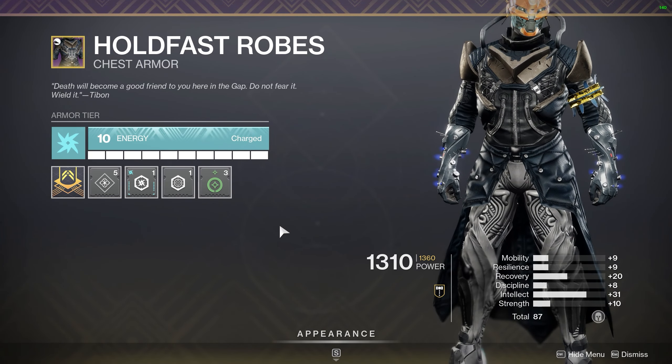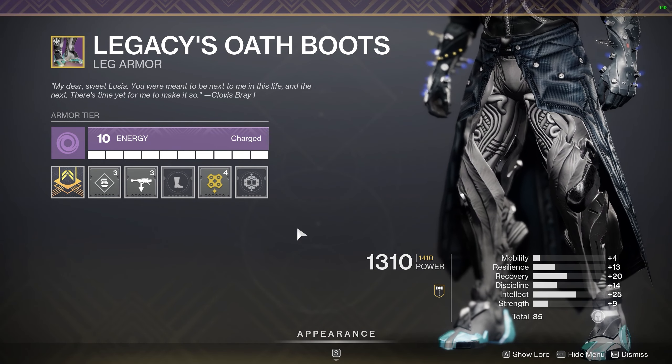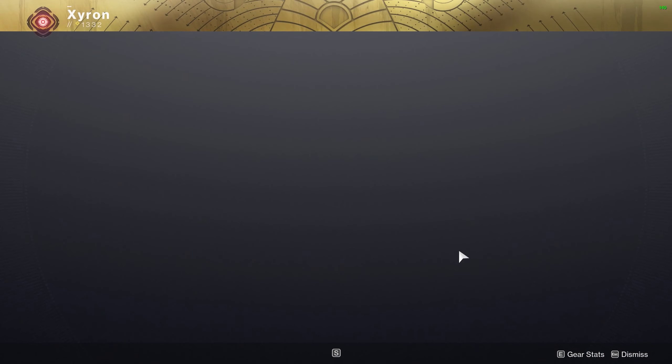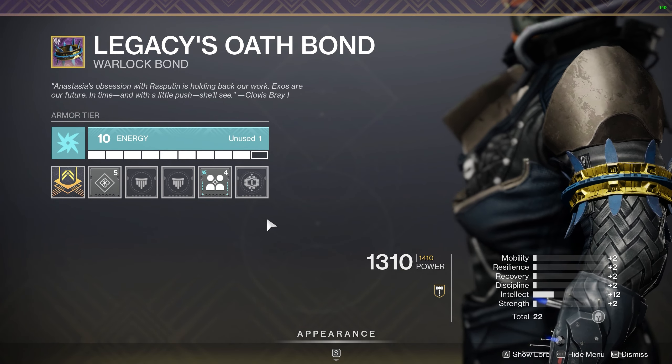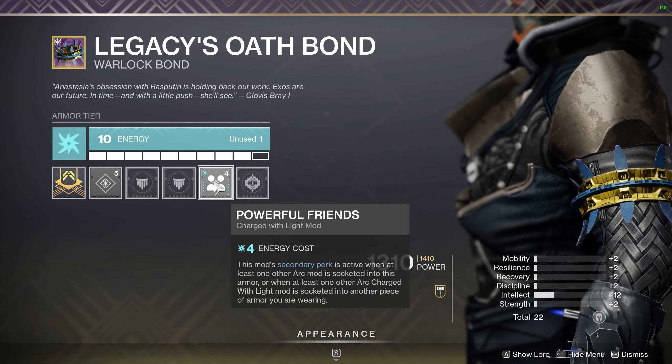He had Arc Resistance and Sniper Resistance on his robes, which is very important. On his legs he had Rocket Launcher Scavenger and High Energy Fire — so any time he's Charged with Light, he's doing more damage. And then he had Powerful Friends on his bond. We were okay with recommending this because it was recently sold at the Gunsmith.